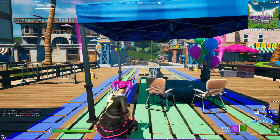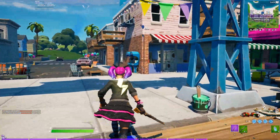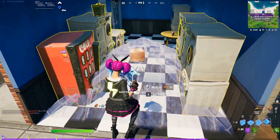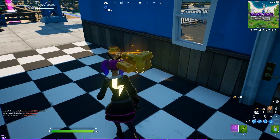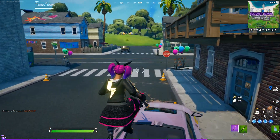Before that, I'll show you the rest of the stuff you can do to get a lot of gold at Believer Beach. Come into this building on the right of the pier — you can see all these washing machines. Make sure you have enough materials to build two things, put two combs down and break or edit them. You can pick up all the gold on the floor and get about 60-70 gold just from those.